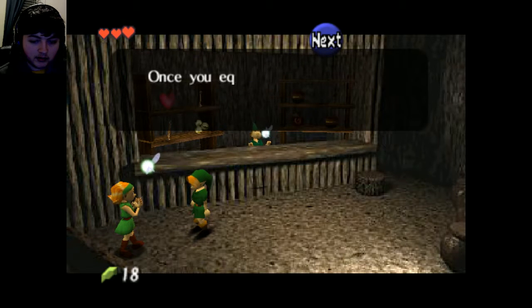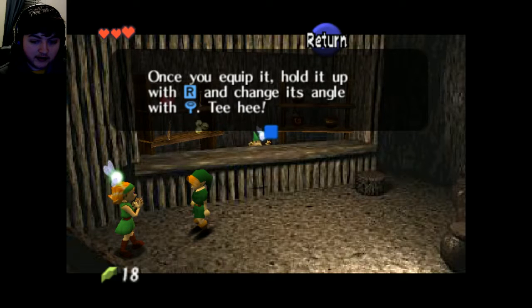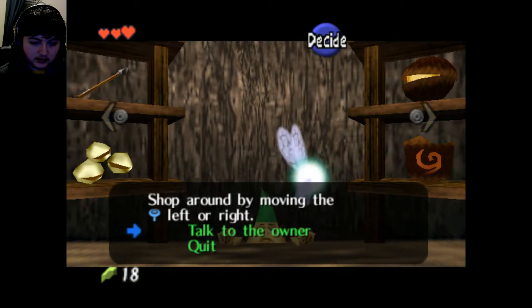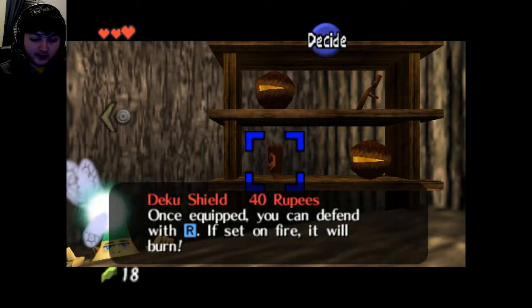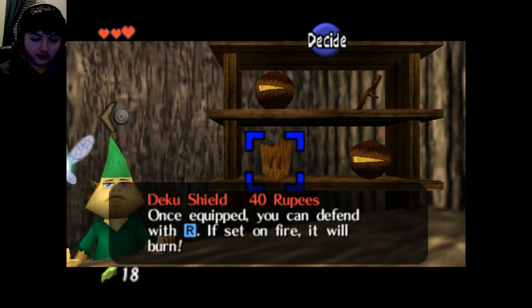A to equip, okay. 'Hold up with R and change its angle with the analog stick.' Teehee. Why is that worth a teehee? 40 rupees. You better discount that shit, triangle head. Your face looks like a fucking Christmas tree.